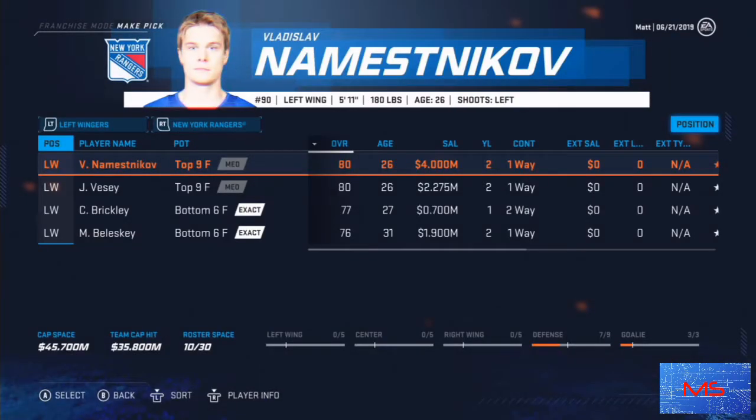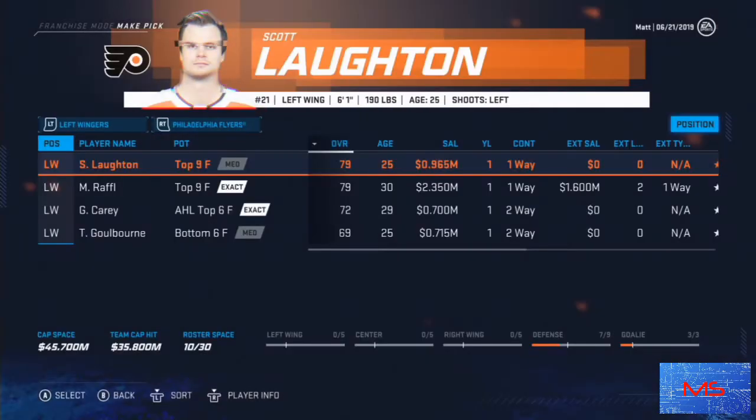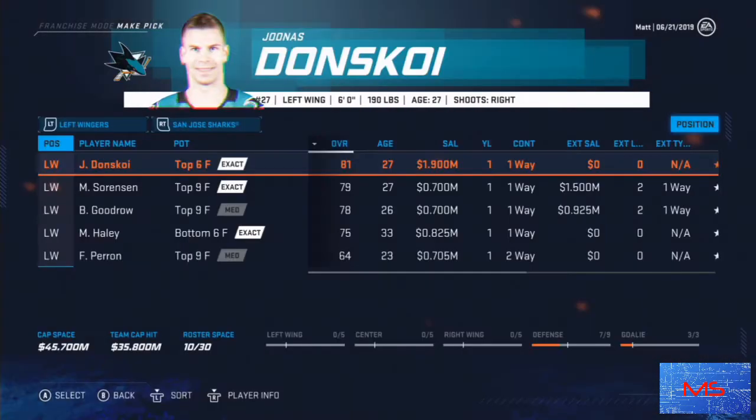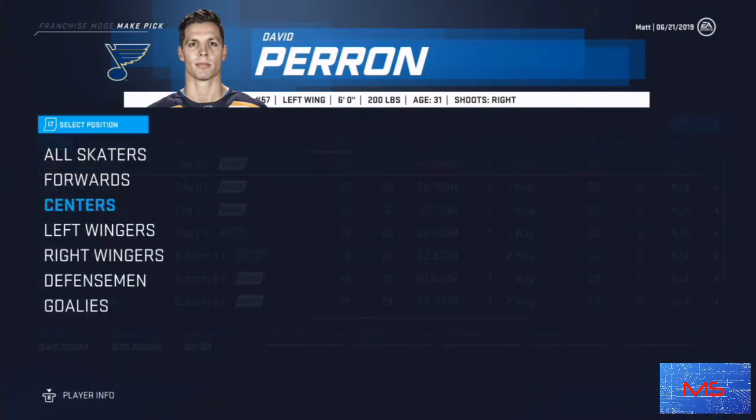I did have to pick Robin Lehner from there, but you gotta prioritize your goaltending. For me, it's the best way to go — it just gives your team a better chance of winning. David Perron is available. We're going to take David Perron as our first-line left wing. He's on the wrong side of 30, but he'll get to 35. If he drops he'll be about 82 overall by 35, at which point I'll probably trade him.